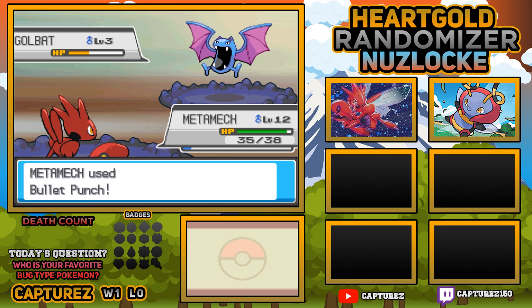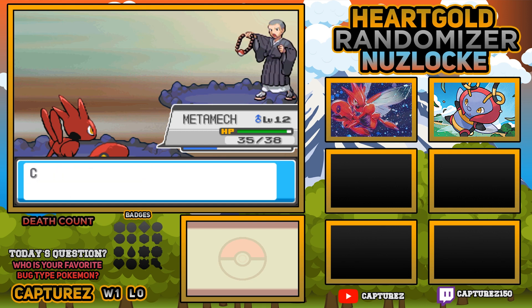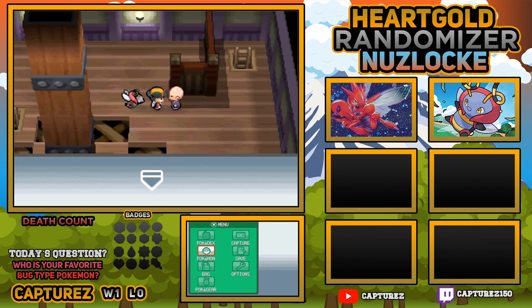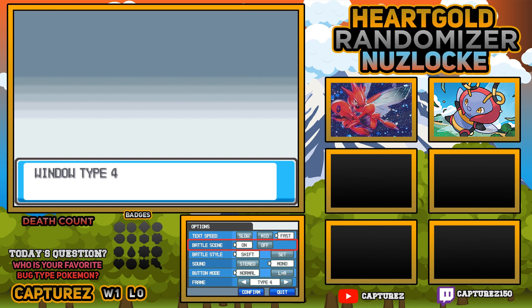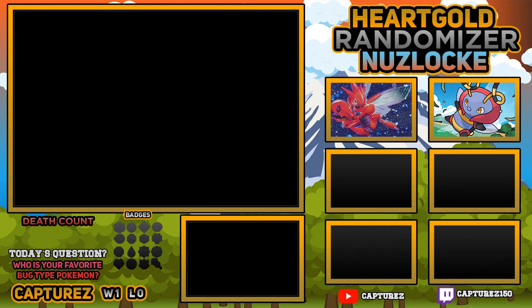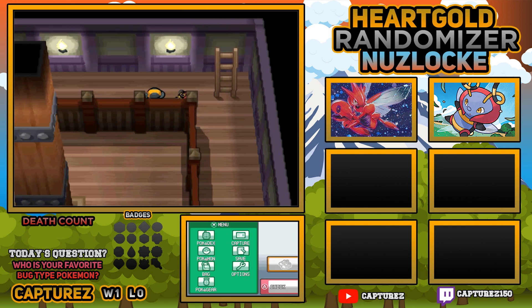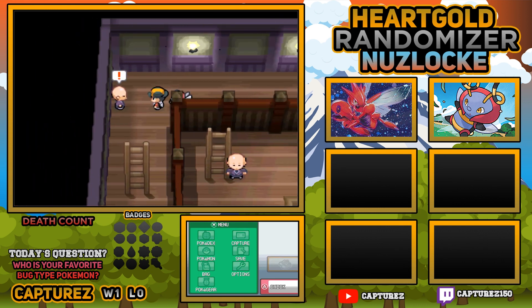That Bullet Punch should one-hit KO a level 3 Golbat. These Pokemon weren't very strong. I'm just going to change the settings now. We changed the sound from stereo to mono - okay, that's the reason where we went wrong. But anyway, it's all fixed up now. I couldn't really tell the difference between stereo and mono sound in all honesty. Got another battle here with another Monk.